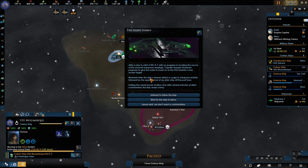Moments later, the ship's sensors detect a surge in subspace activity, followed by the appearance of an alien ship off the port bow. I think the Enterprise in the series actually got into a rather nasty fight with it. Hailing the vessel proves fruitless, and after several minutes of silence, the ships warp away.